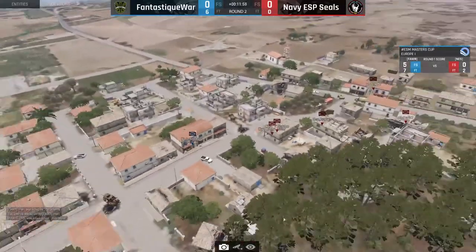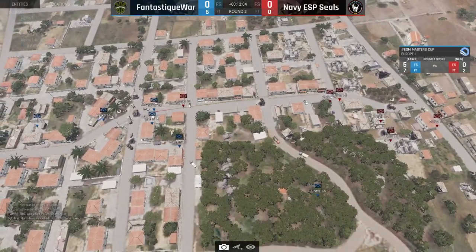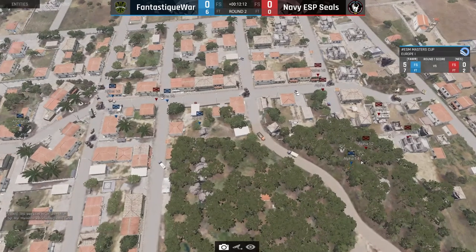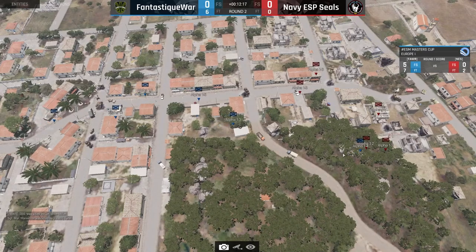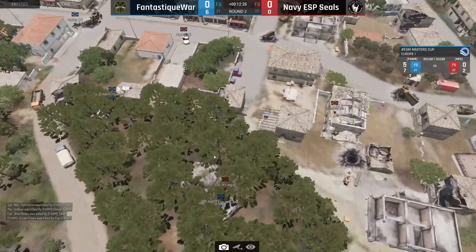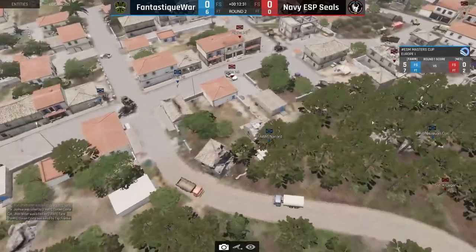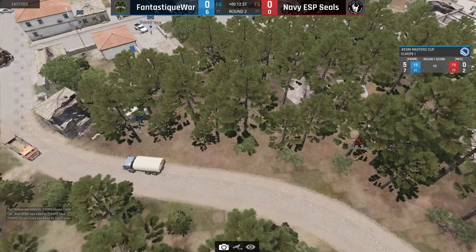Now if I zoom out, people will see this is the time for Navy Seals to push. Of course it takes some time to walk up there — we have a blue guy in the forest. But they should be pushing — they know they killed a lot of people, they basically got map control, that's what you want. But now you've been giving back the map control to Fantastic War. One dying on the right hand side by great cover from Franco and Nandrat trying to intercept Kruger.